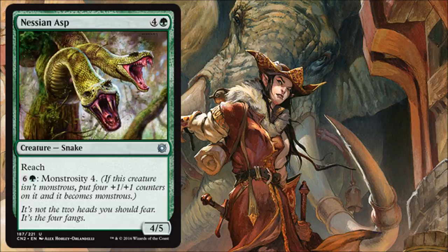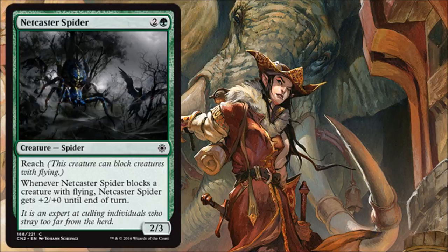Netcaster Spider is a really good card. Paying 3 for a 2/3 is fine, and you get all this upside: it has Reach, and if you block a flyer it gets plus 2/plus 0. This is one of those cards that will discourage opponents with flyers from bothering you — they'll just attack somebody else. Having this on the battlefield alone will be worth 3 mana.